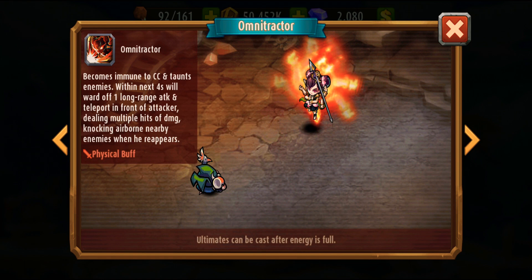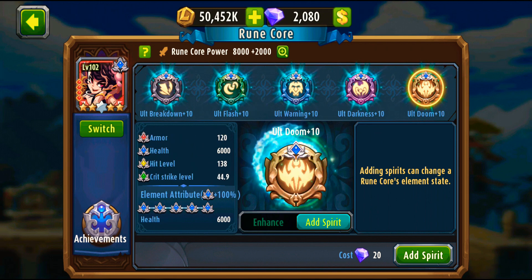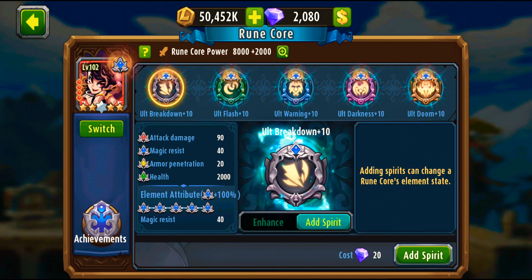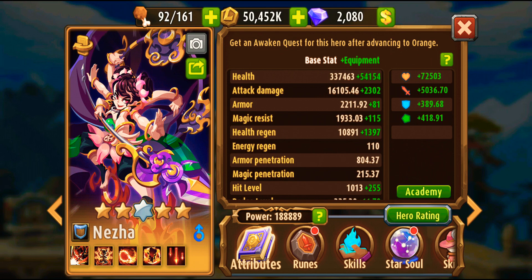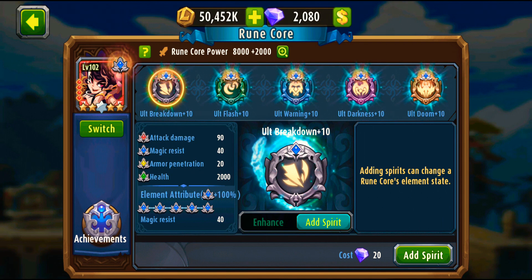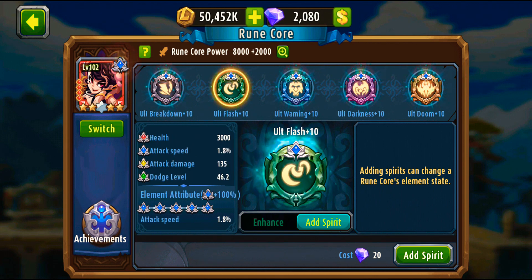Now let's go to the rune colors. I prefer the blue color because it increases magic resist and attack speed. Neza has naturally high armor but somewhat lower magic resist. As you can see here, the armor is around 2200 and the magic resist is 1933 - there's a big difference. That's why I prefer the blue color, which enhances her magic resist, attack speed, and raises her health.